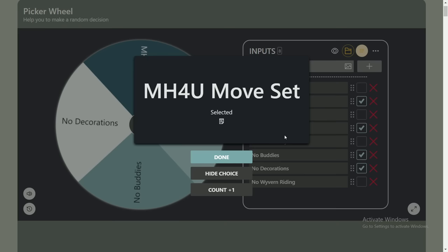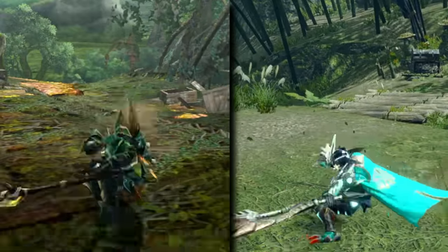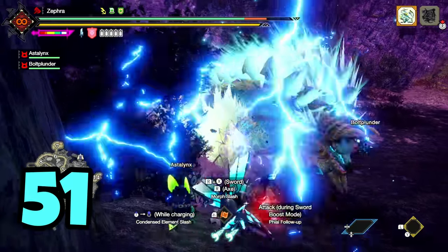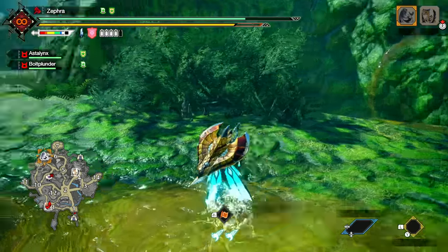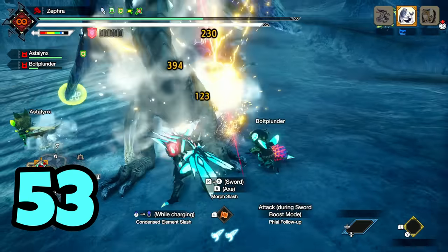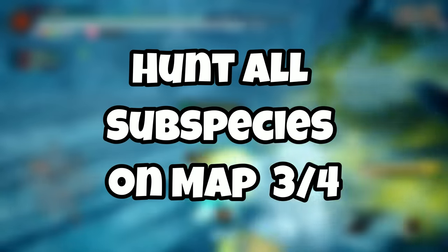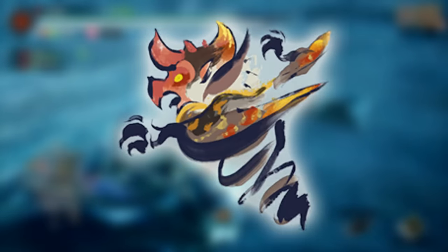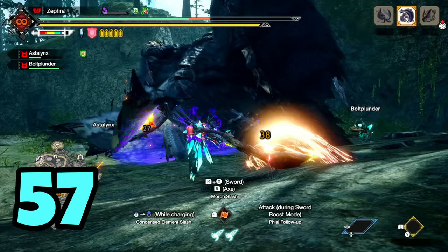The wheel landed on Charge Blade only — I did poorly with it earlier but was more confident now since I knew the 4U moveset well. After beating monster 52, another subspecies spawned: Auroracanth, which I hadn't hunted yet. The fight wasn't as annoying as expected and didn't take that long given my limitations. This marked the third subspecies down with only one remaining — Blood Orange Bishaten. I did well on monsters 54 through 60, and the fight with Gore Magala was fitting with the 4th gen moveset.